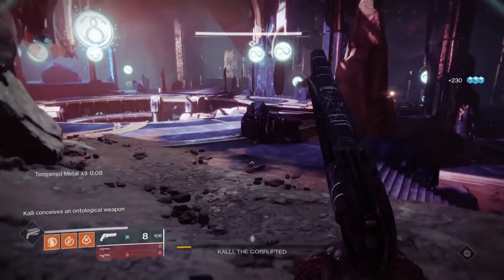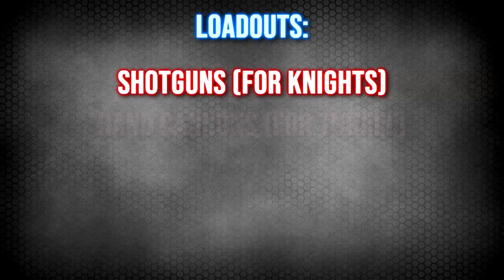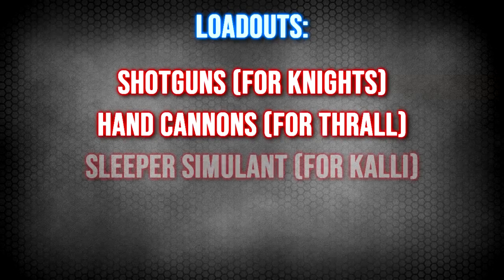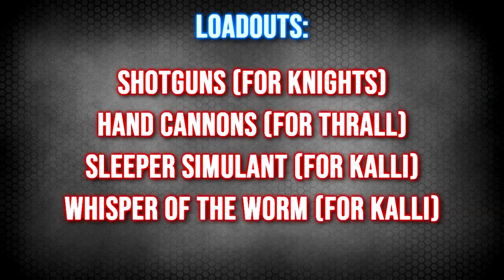We are also going to assign some loadouts. These loadouts are not team specific and should be used by everyone. A shotgun for knights, a hand cannon for thrall, and a Sleeper Simulant for Kali. However, if you do not have it you can substitute it with a Whisper of the Worm or a Thunderlord.